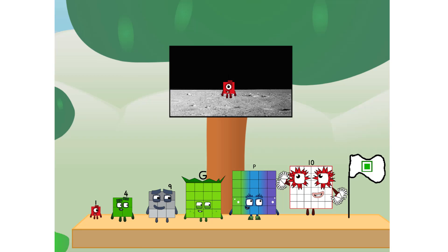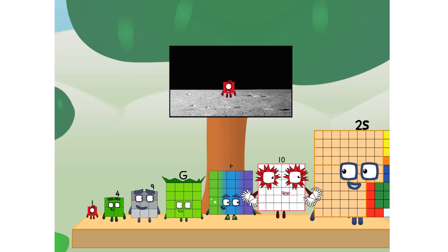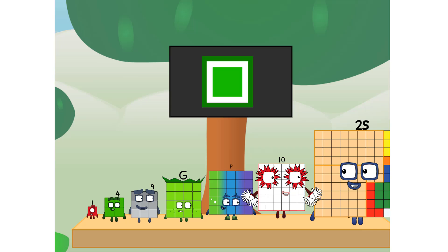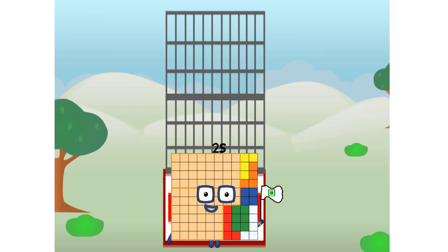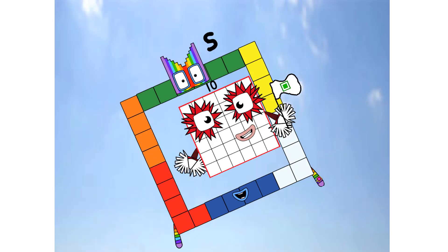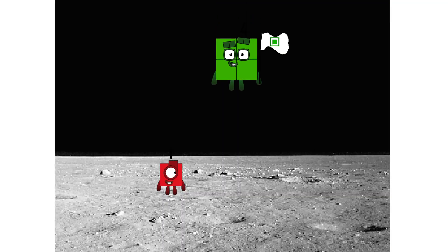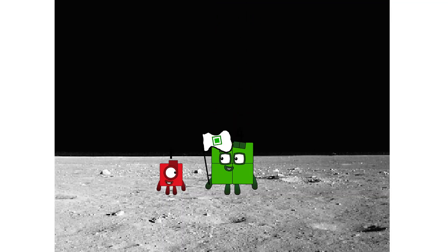The only thing left now is to plant the square club flag. Numberland, we have a problem — I forgot the flag. Don't worry, little one, I'll take care of this. I promise — no rockets. Square power only. Achoo! Achoo! Achoo!